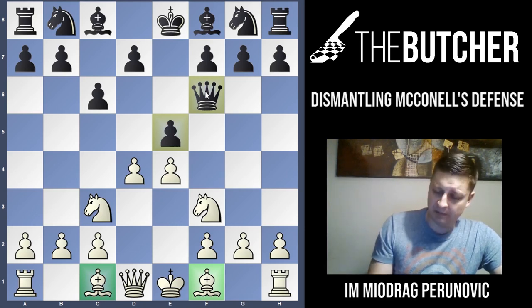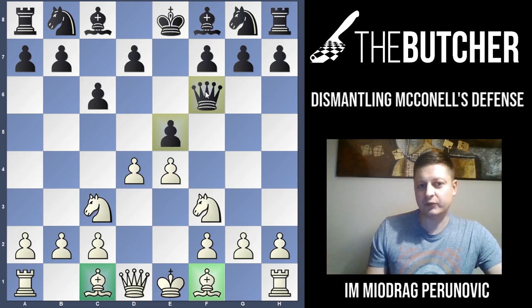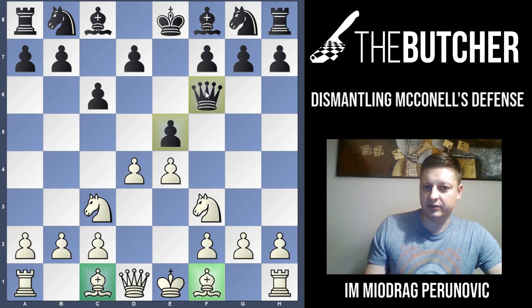They have to take on D4, but they can also play D6. With these variations — from the previous lecture and the next four lectures — these are lines considered to be pretty bad against E4, E5, Nf3. You're going to get in most of these situations a winning position, or at least in the worst case scenario, much better positions.